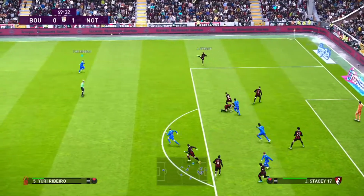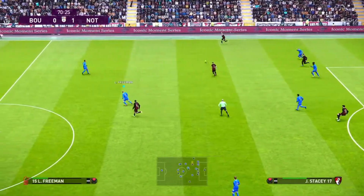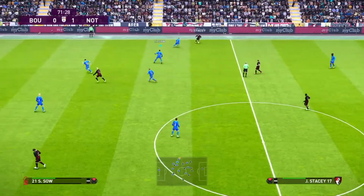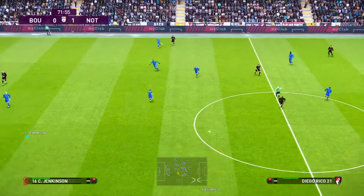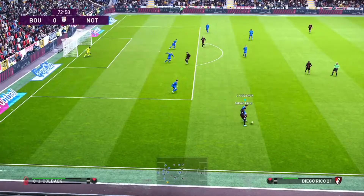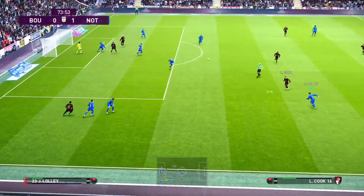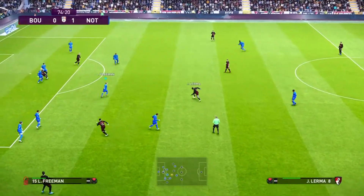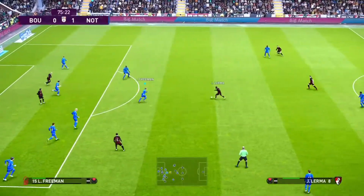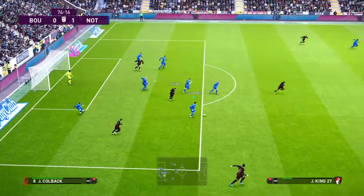We'll look to just lob this one into the box and hopefully someone can get their head onto it. Too short in the end. Stacey out wide on the right-hand side. Sal just backing away cautiously while we call one of the other players in to tackle him. They switch the play very nicely out to Diego Rico once more. Josh King looking to make a run — we've got to try and keep Diego Rico at bay. Colback catches him but he gets past him. Jenkinson has to do a job and does. Headed back to Lerma. Rico again — cross into the box. Head onto it. Good stuff, let's keep the defending going. Oh no! Somehow we escape.